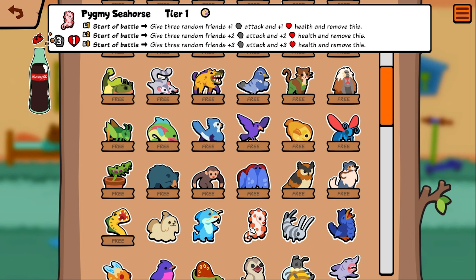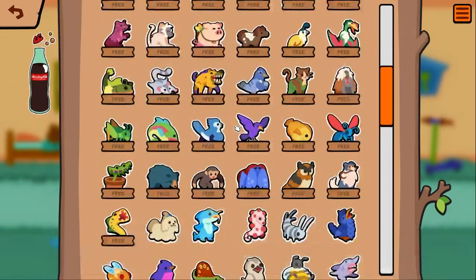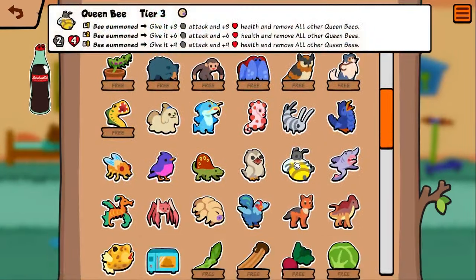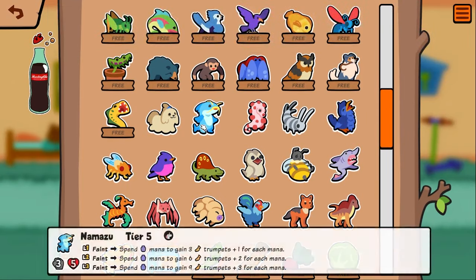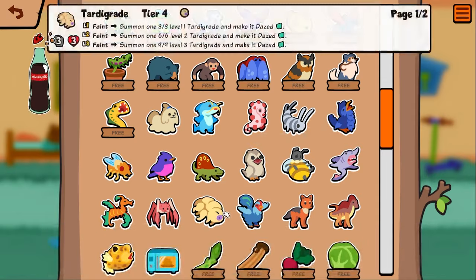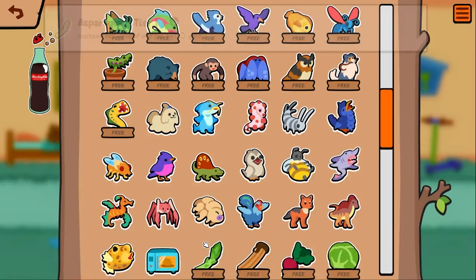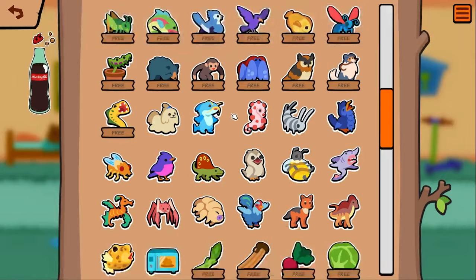Something to note: the pets that said 'free' earlier — these ones don't say free. I think you have to have the SAP Plus membership to get access to these, or there's a one-time purchase for custom packs. Somehow you've got to pay money for the guys who don't say free.